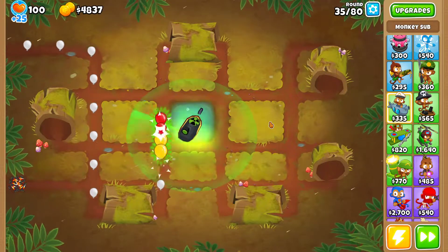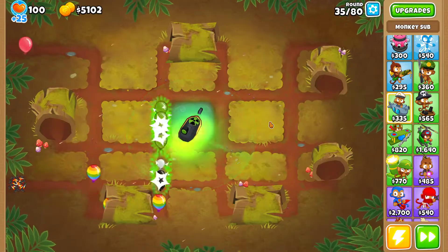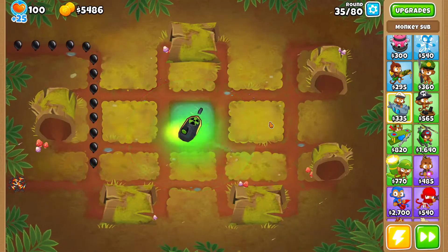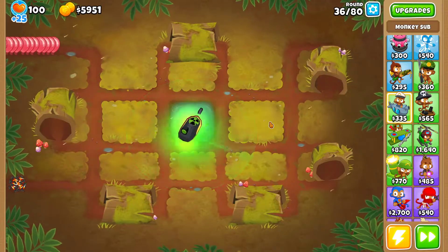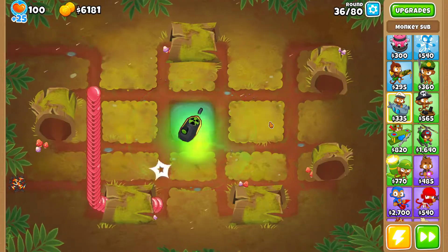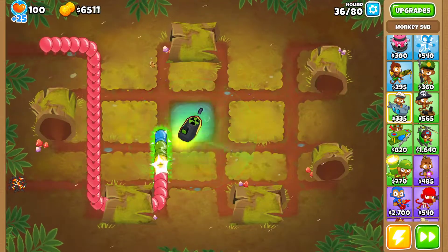It's very easy — using a Bloontonium Reactor for the first half of the game, then using the heli, then that's it. It's all about waiting and not worrying about anything. You can pop all bloon types, you can destroy everything, and this map is also very long. So even if some bloons sneak past once, they're gonna be attacked again in multiple spots.